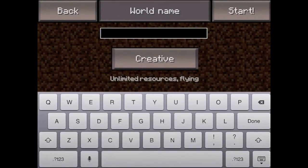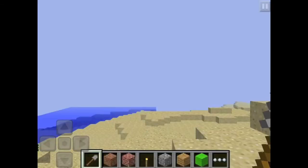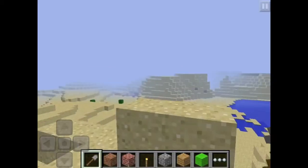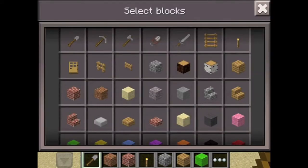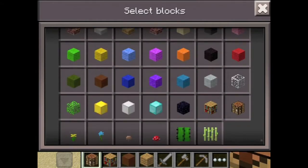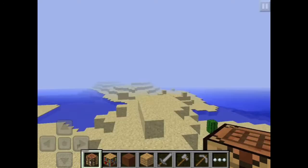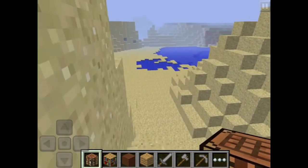I'll show you one of the creative mode worlds. This is creative world - it doesn't get dark, so you don't have to worry about zombies because there are none. You've got unlimited resources: spade, pickaxe, axe, sword, wooden planks, ladders, torches, walls, bookshelves, crafting tables - which you can't actually use in creative mode because you've already got everything.